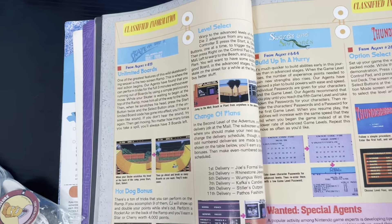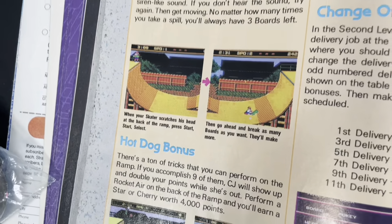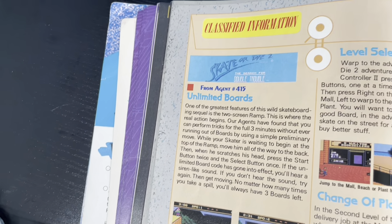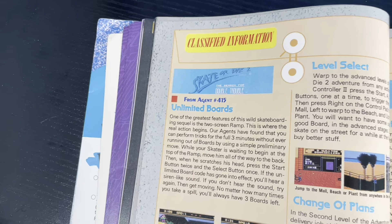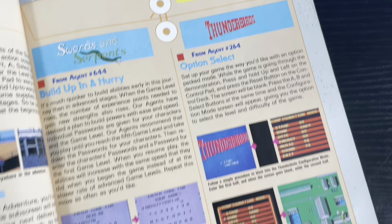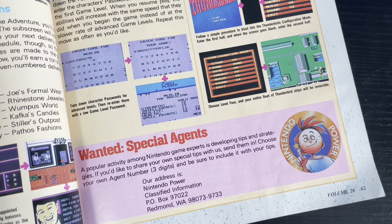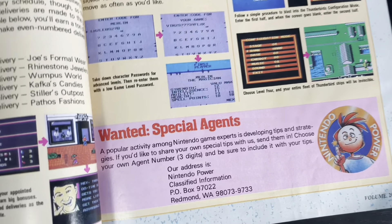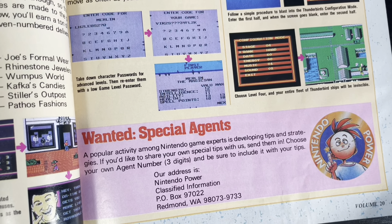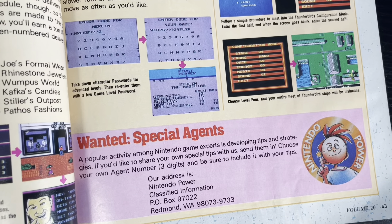The hot dog bonus with skateboarding — unlimited boards on Skate or Die 2. Normally, you'd have to go to somebody in an alleyway to get this kind of info. Let's see what else we have. 'Wanted: Special Agents.' You got the address, guys — you know where to go. If you are ready to become a special agent and you were looking for a sign, this is it. Send in your info today.